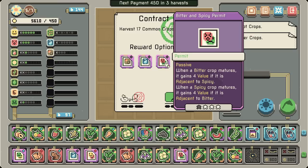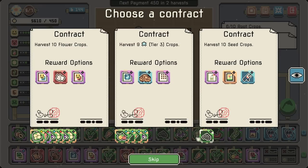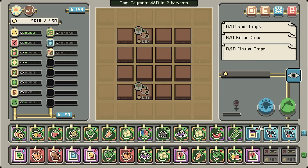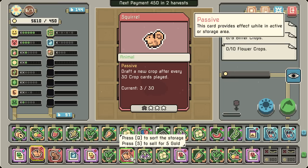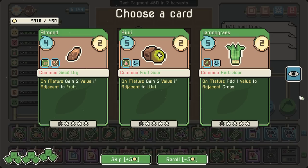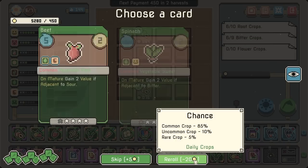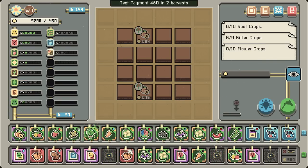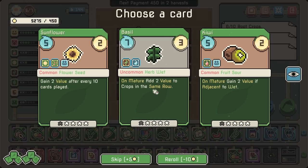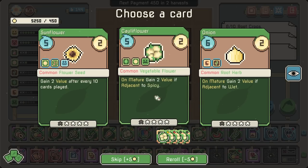Bitter spicy — I think that's helpful. Don't have the space for it as it currently stands. Don't care about that. Sweet and spicy we do care about. So many half pieces here. Flower roots. Cocoa bean — not bad, I'll take that. On mature, two value to those in the same row. One more roll — cauliflower for the road. We had it nice and clean and easy and then we messed it up once more.